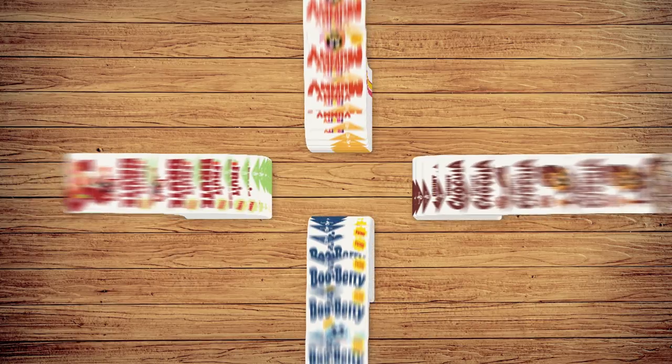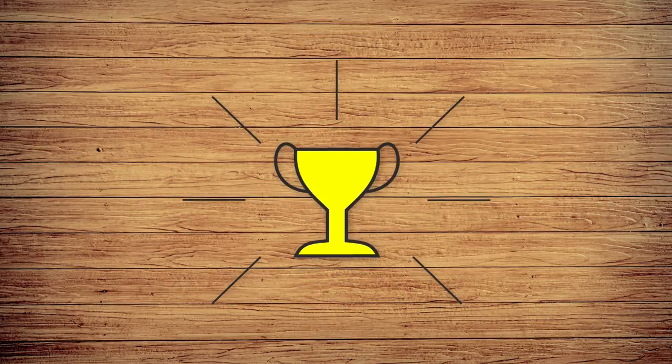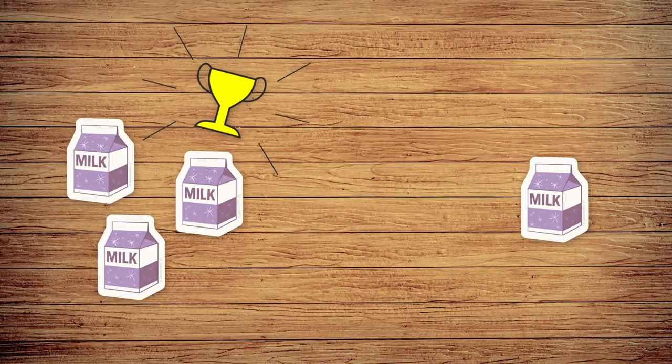It's now time to score! Players count how many cards are in their scoring piles, and the player with the most cereal cards wins the game. If there is a tie, the player with more milk tokens wins.